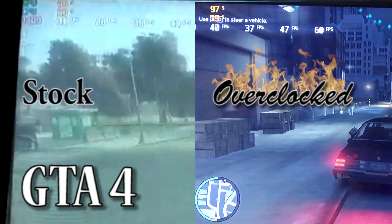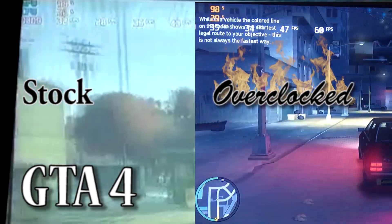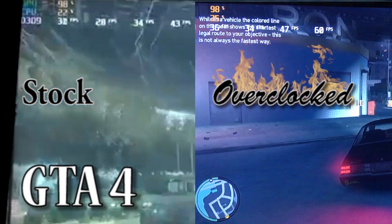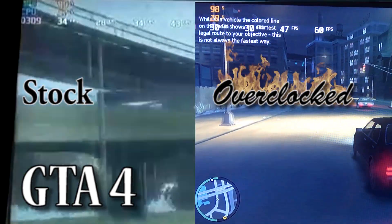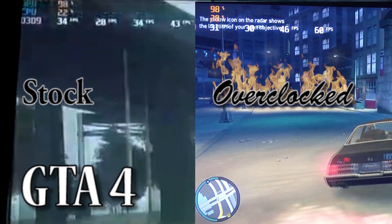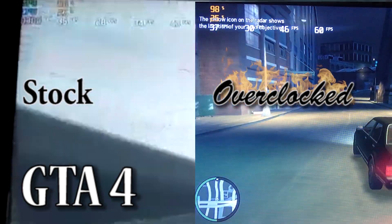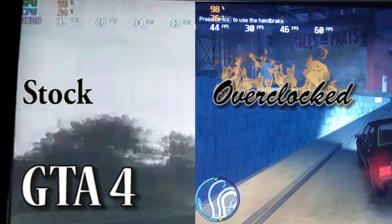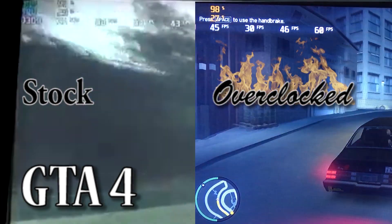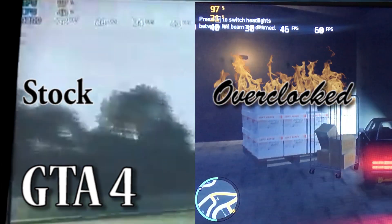In GTA 4, our previous numbers were 28 minimum, 34 on average, and 43 max. However, after we overclocked, we got 30 minimum, 46 average, and a whole 60 FPS max. I do believe a setting from the previous run had it capped — it might have been V-Sync. I was not actually expecting this card to even have the possibility of exceeding 60 FPS, so I was pretty surprised. I do not like playing without V-Sync either, especially because these things like to screen tear a lot.